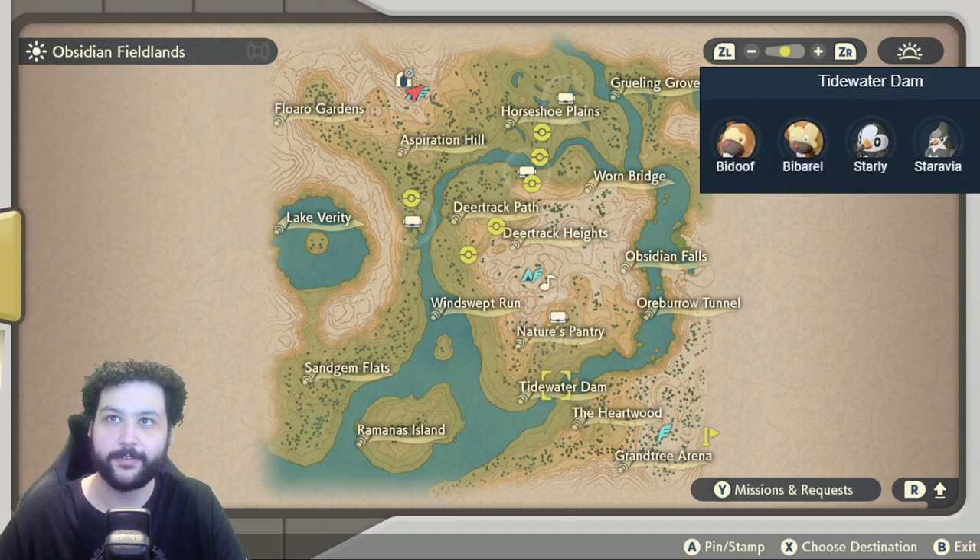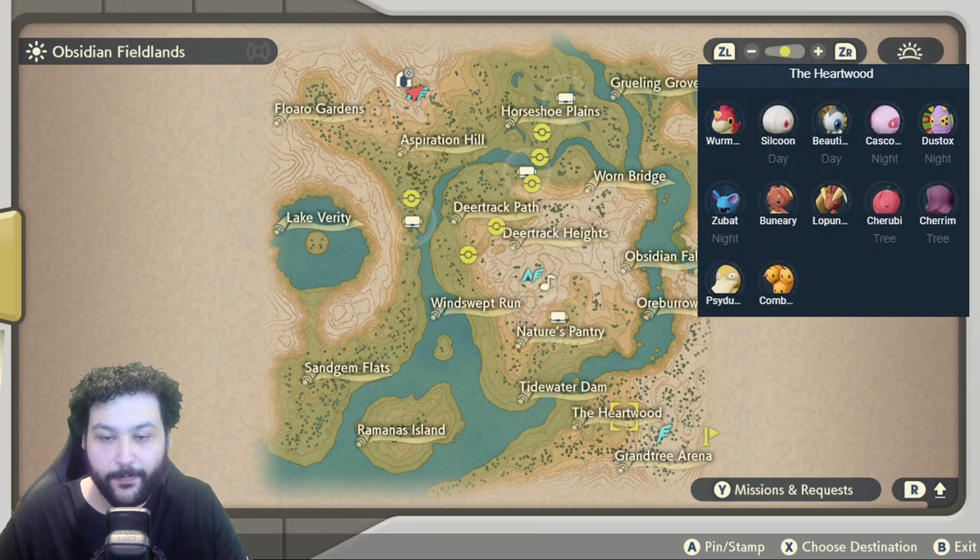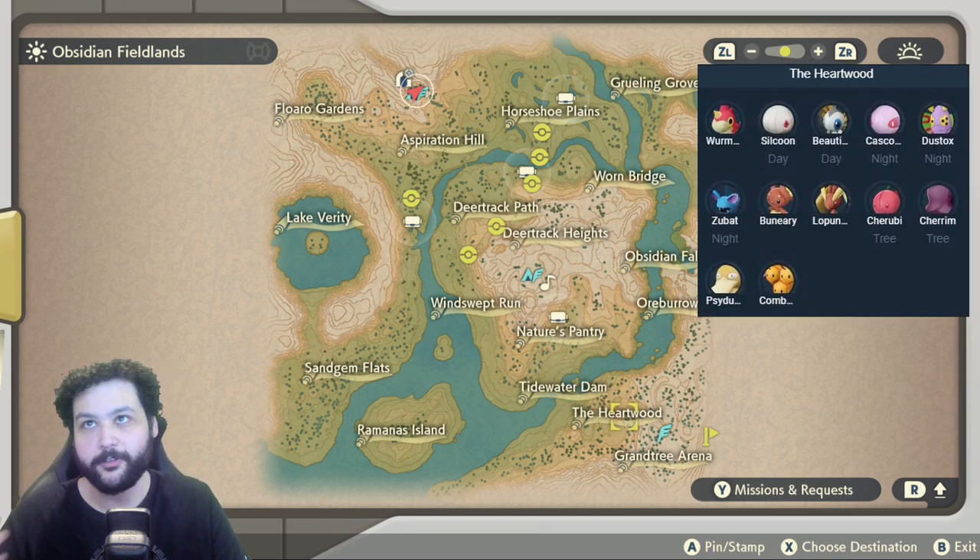Down at the Tidewater Dam we can get Bidoof, Bibarel, Starly, and Staravia — nothing too crazy besides the Alpha there. The Heartwood gives us some new Pokemon: Wurmple, Silcoon, Beautifly, Cascoon, Dustox, and Zubat.